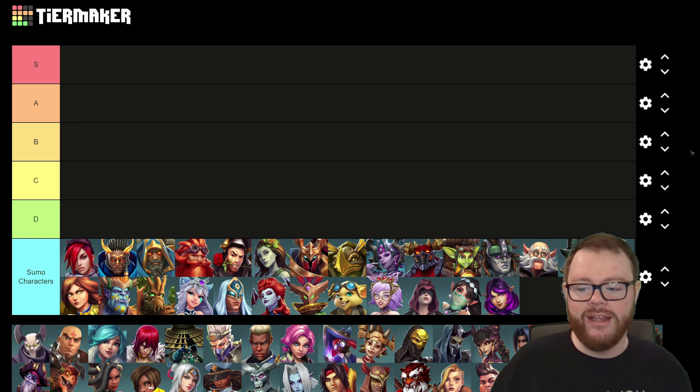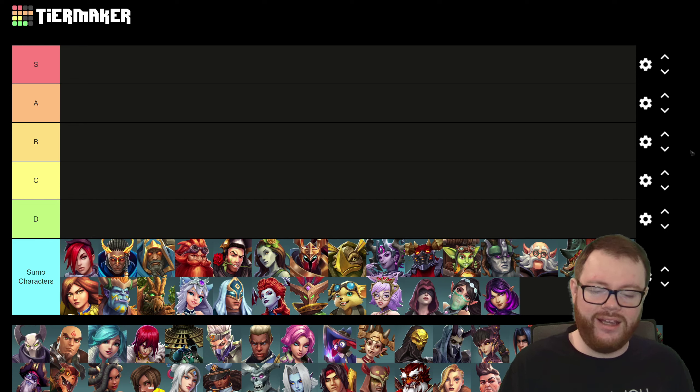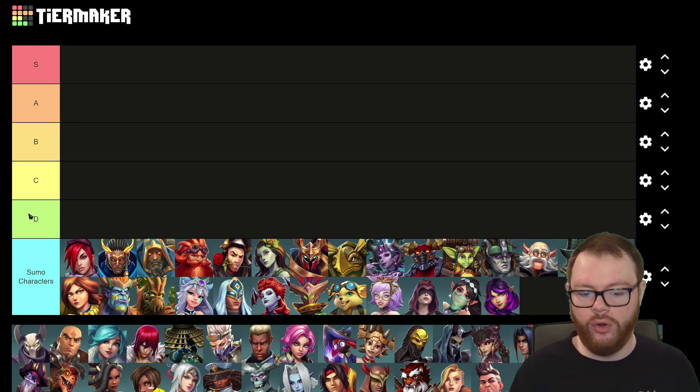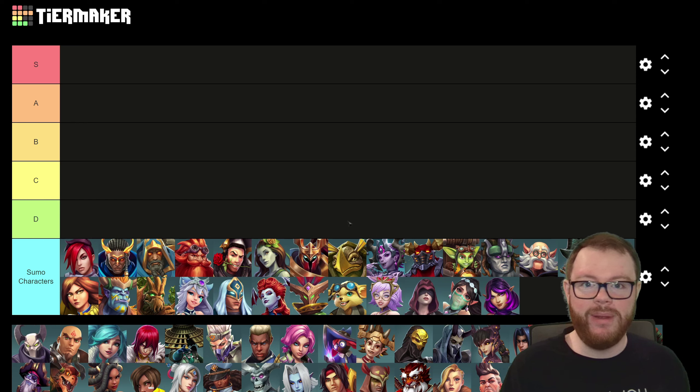We just uploaded a video on it yesterday, and today I thought it would be fun to make a silly tier list for these characters, because the meta in sumos is completely different to the meta in the real game. So the tier list works just like any tier list: S tier for the absolute best ban priority picks, A tier for really good characters, B for balanced, C for characters that can be good but are pretty niche. This list is, A, a bit silly, but B, it's also just my opinion.